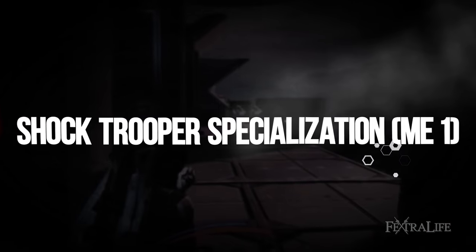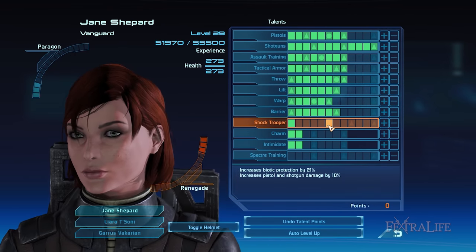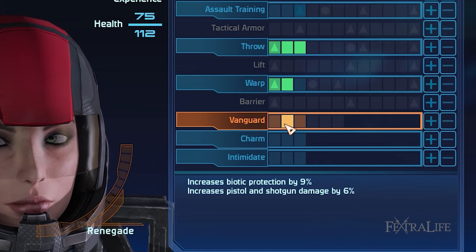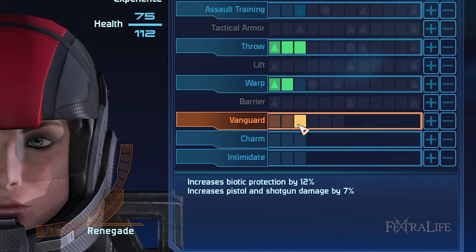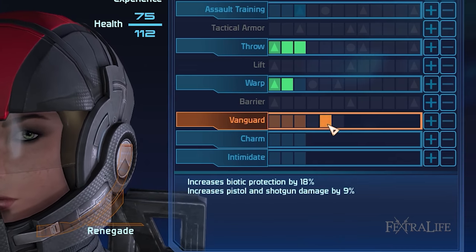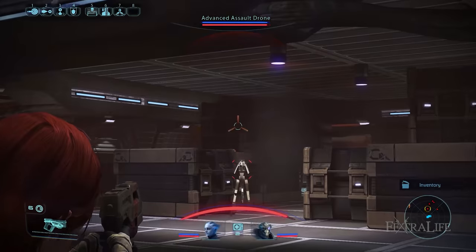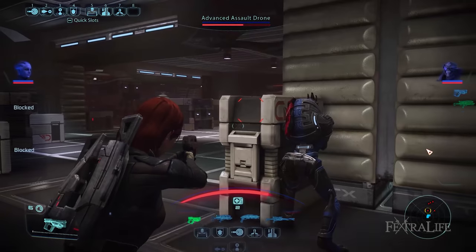In this section I'm going to discuss the unique class talent for this build as well as its evolved form or specialization upon completing a certain quest. The Vanguard class talent boosts your pistol and shotgun damage while improving your resistance to biotic attacks. You can allot a maximum of 6 talent points into it. At level 20 when you access the galaxy map, the assignment UNC Rogue VI on Luna will be given to you by Admiral Hackett.